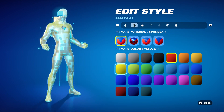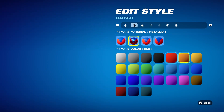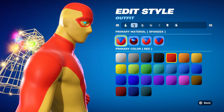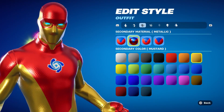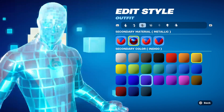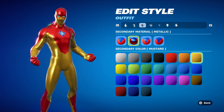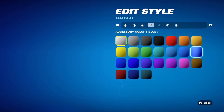Primary material: number one, metal. Color: wood. Secondary material: metal. For the secondary material color, you want mustard. This color, this color.